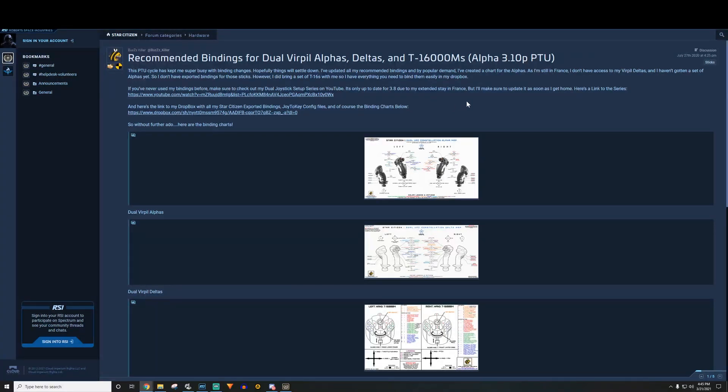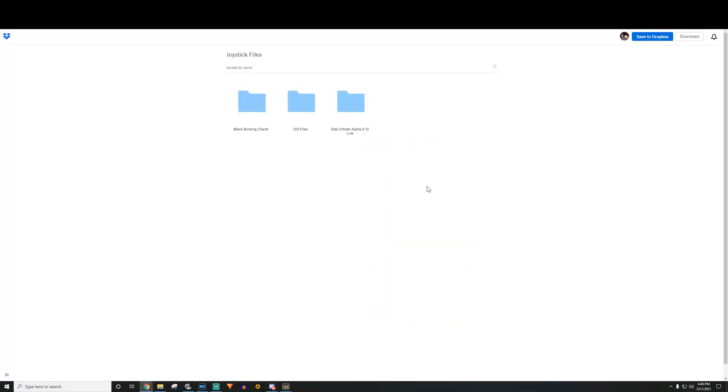I'll put all the links in the description so you can start where I'm at. Buzzkiller has a link to his YouTube for setup guidance, though it's only up to date for 3.8. The big thing here is you need to go to his Dropbox link. Now we're at his Dropbox and under joystick files he has blank binding charts, old files, and the Star Citizen Alpha 3.12 Live folder.